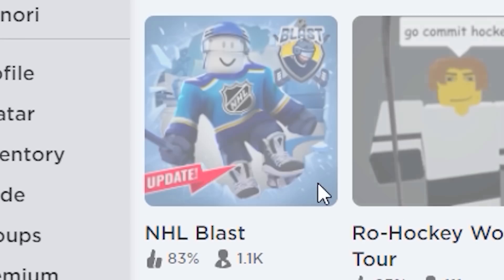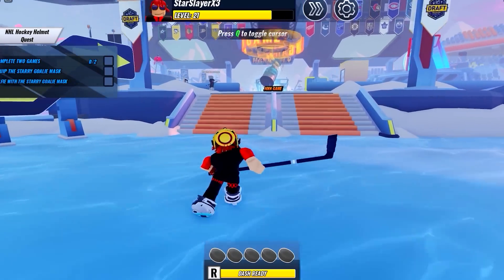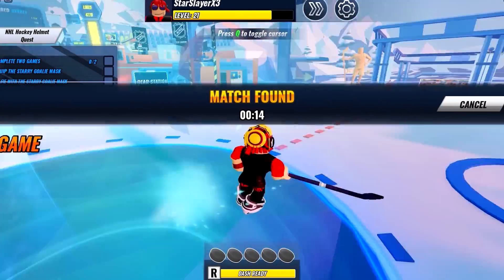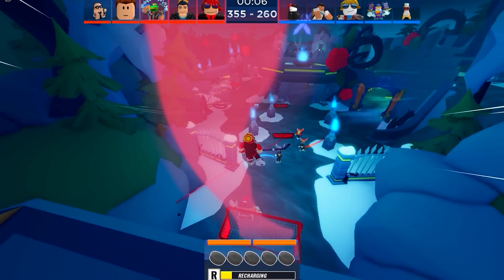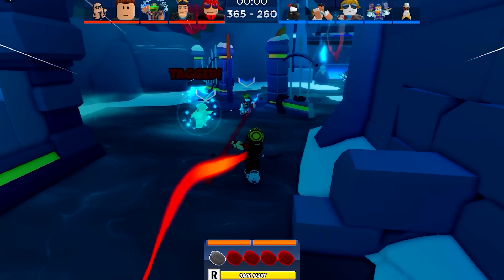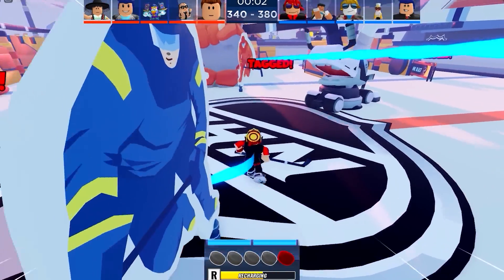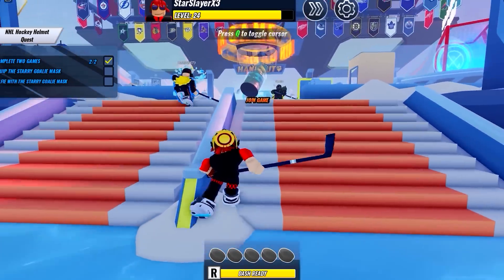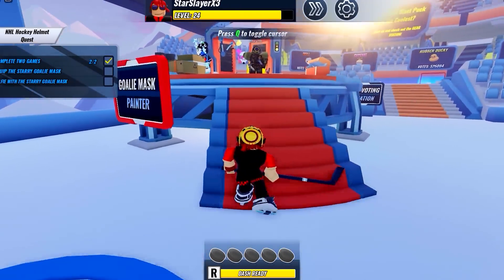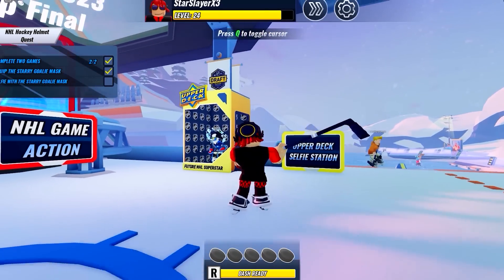Quickly search this game — there is a new free item update and it's crazy easy to get. Once you load in, we need to play 2 games of the hockey mini-game. It doesn't matter if you win or lose — what matters is you play this mini-game 2 times. After the first game the checklist will show 1 out of 2. Play one more and you'll get a check mark. Now go to the goalie mask painter and wear the new mask. Then go take a photo at the photo booth and we will get the free item.